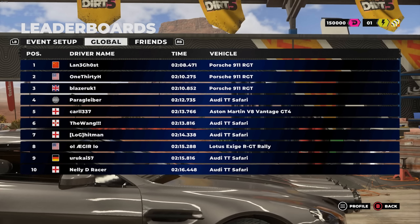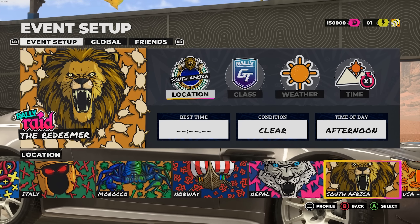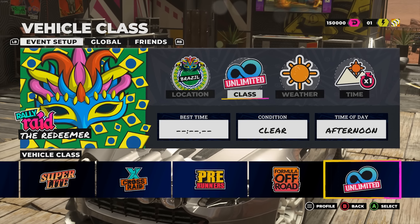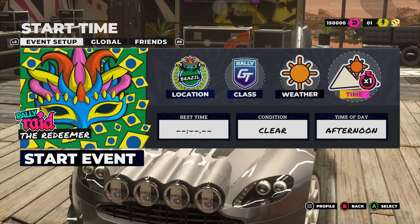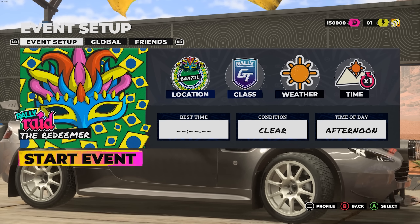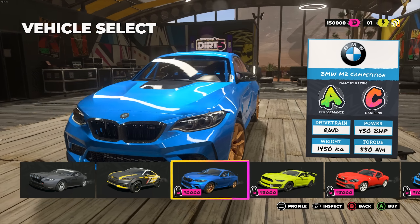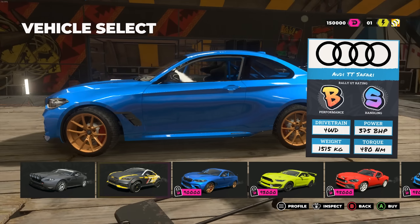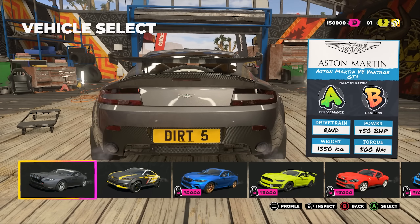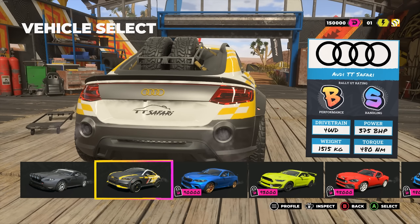We can set any sort of locations here that I want. I can change location from all of these places, and I can change the type of car and class. There's a lot of customization through all these options here. Oh, I like the BMW M2 — that's also in the game. I only own two cars here: this Aston Martin V8 Vantage GT4 rally version and a TT Safari build, which is actually really really cool.